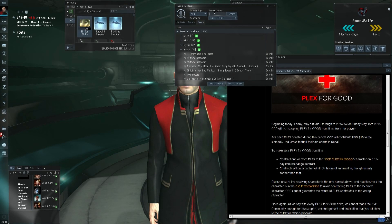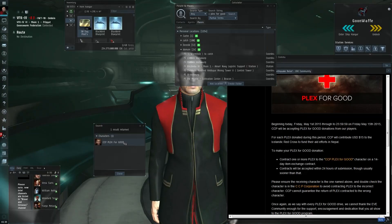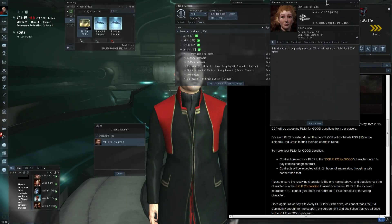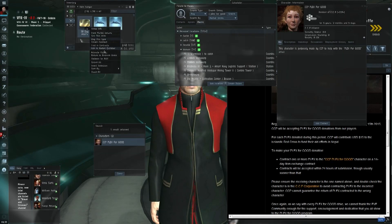So what we have to do is find the character CCP Plex for Good, and you can do that here using the character finder. CCP Plex for Good is a member of the CCP Corporation — you want to make sure that is correct. CCP will be very heavy-handed if anyone tries to manipulate this, and quite rightfully so.